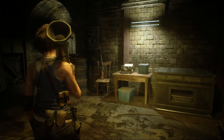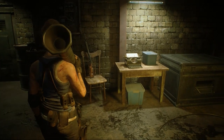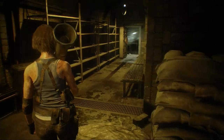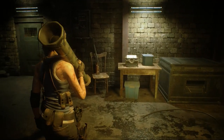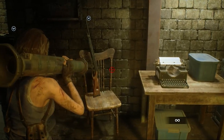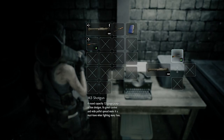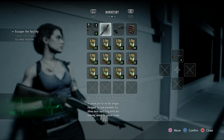If you happen to miss the shotgun at the subway office, you have another chance to acquire it once you make it to the dilapidated shelter right after the subway train crashes with Jill. Once you regain control of her after Carlos in the police station, you'll find the shotgun right on this chair here. This weapon does come with custom parts — let's check them out.